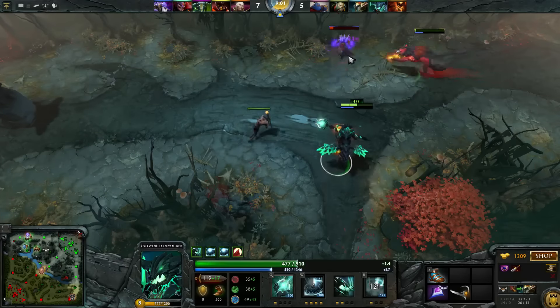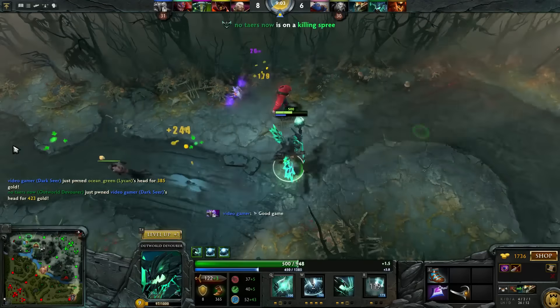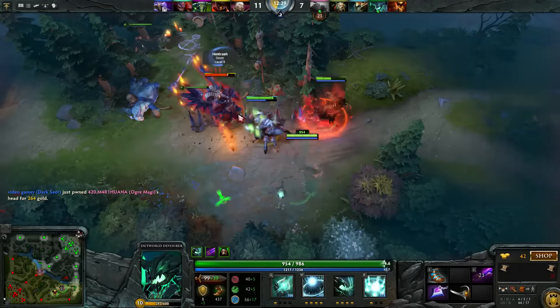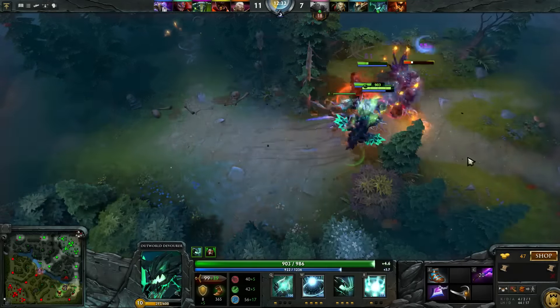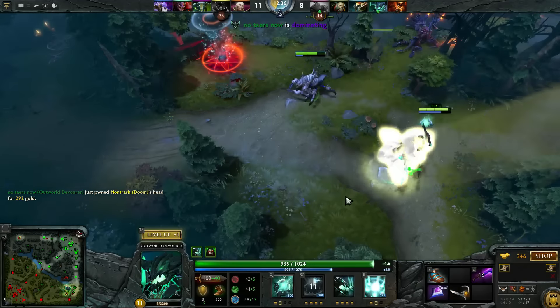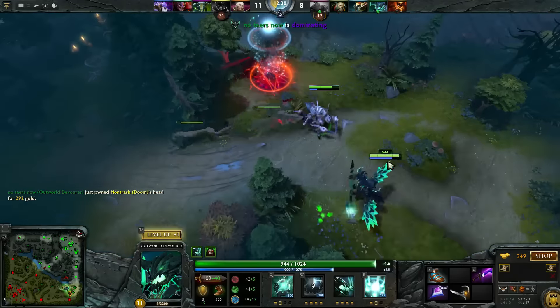When you get Octarine Core it's very good because what this build lacks is health regeneration, but Octarine Core gives you a lot more damage and also makes you lifesteal off your orb attacks, which really helps a lot with staying on the map.